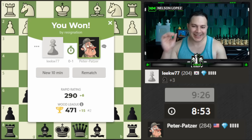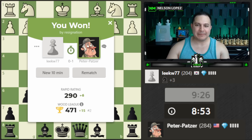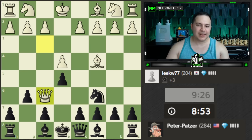We got a quick win. What I was going to say is if they went over here to line up, we would simply play queen e7 and defend — that's probably the simplest thing. Alright, let's go for a new 10-minute game, that was a quick one.